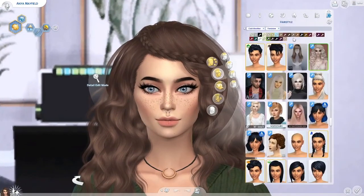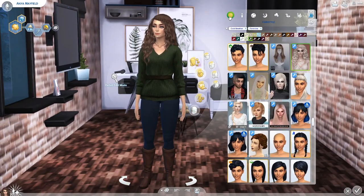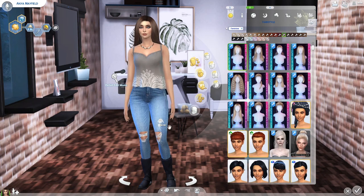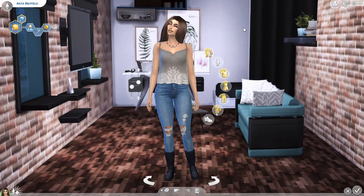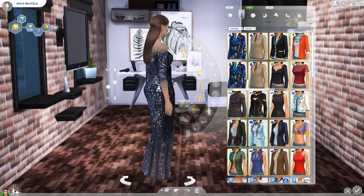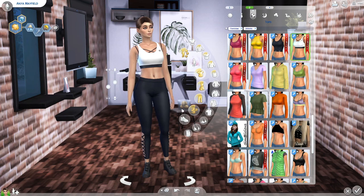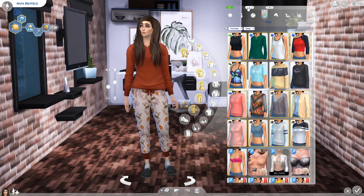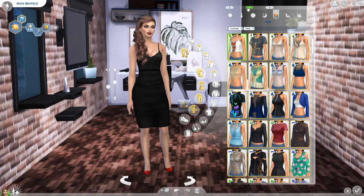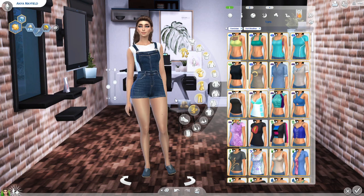This is what she looks like up close — I have a lot of custom content. This is her winter wear, and here is her everyday wear; I have two outfits for that. Here is her formal wear. I don't really like to spend a lot of time in Create-a-Sim because I prefer the playing aspect. She's got two outfits for active wear, one sleepwear and another sleepwear, here is her party wear, and then swimwear.